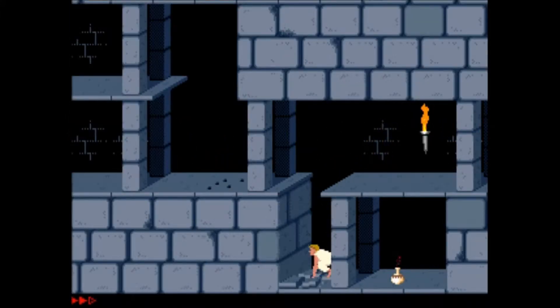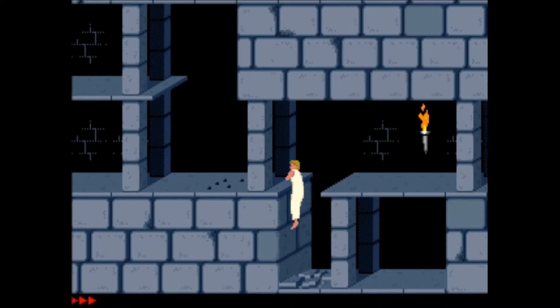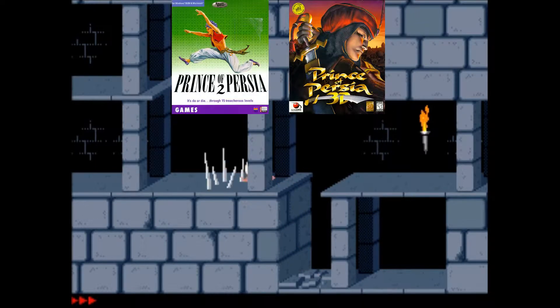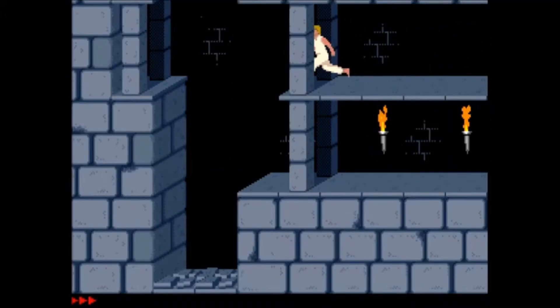The gameplay style spawned an entire sub-genre of 2D platformers, seen most prominently in games such as Flashback and Oddworld: Abe's Odyssey. The game was critically acclaimed and spawned two sequels in 1993 and 1999. Prince of Persia was also notably very difficult, and has been remade, remastered, and ported countless times over the years.